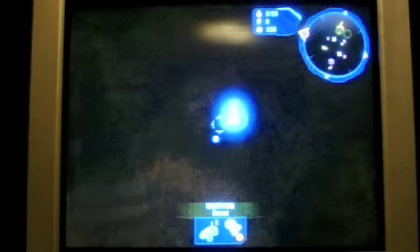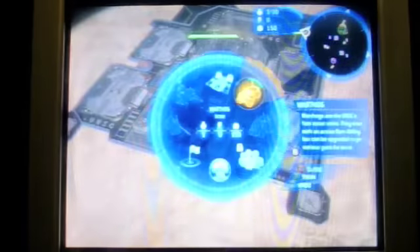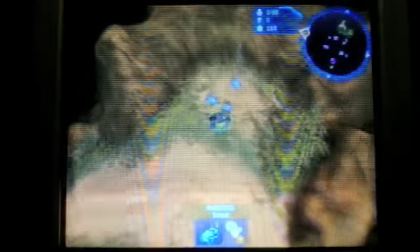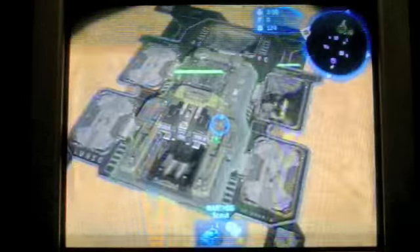This is me stopping a Brute Rush with Warthog. I'm doing this as Anders because it's the quickest — you get Hogs the quickest. You can do it with Cutter and Forge, you're just going to have to go Reactor or Third instead of Second.